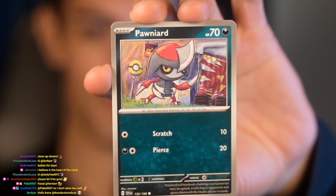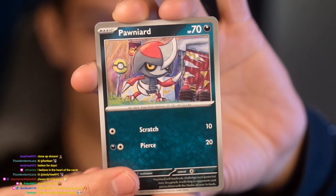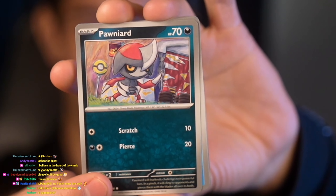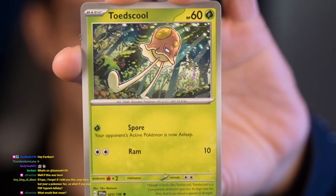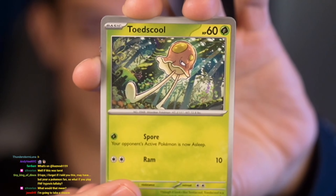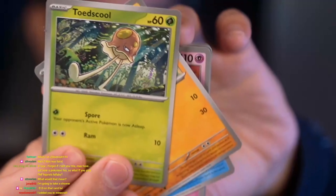Alright guys, let's do this! From our base set Scarlet and Violet cards we got... Poniard — I can't even say it. And we got Tatsugiri — cool! I thought this was the new version of Tentacool, but no, this is actually a different Pokémon from Tentacool altogether. What the heck, I can't even hold these cards today.